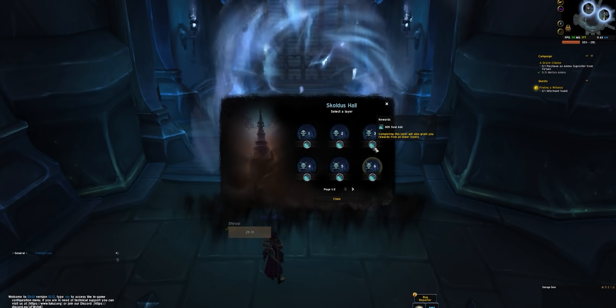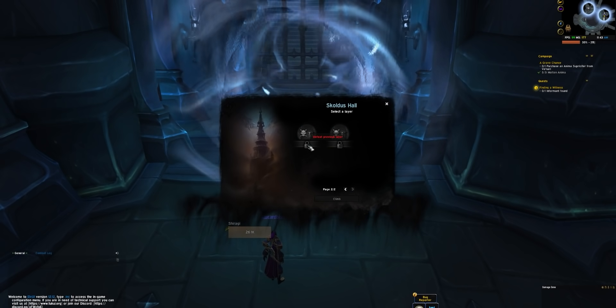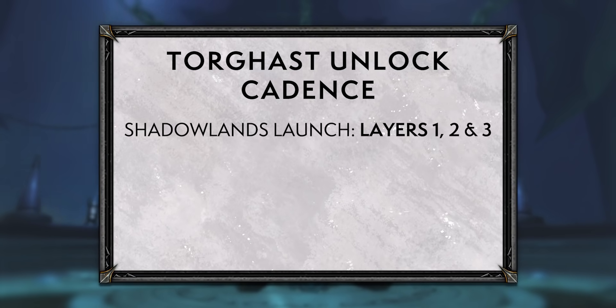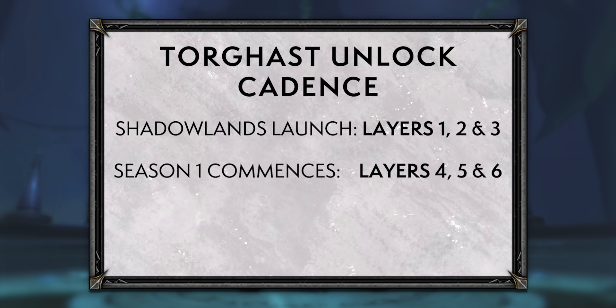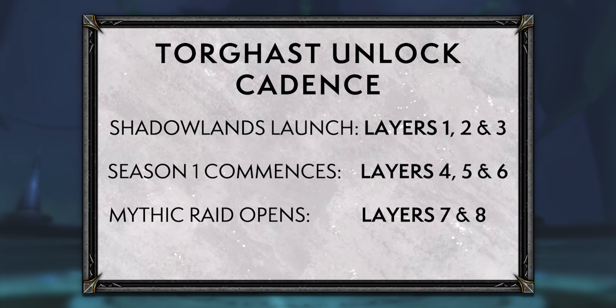A lot of your progress is front-loaded: you'll spend time working up through the layers, but once you've done that initial legwork and unlocked layer eight, you'll get all your soul ash rewards from just doing each wing at layer eight once a week — very time efficient. On launch, layers one through three are active. Layers four through six become available on December 8th when Shadowlands Season One starts, and layers seven and eight unlock a week later alongside Castle Nathria Mythic difficulty.